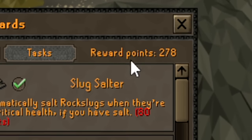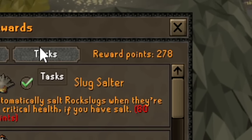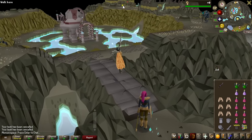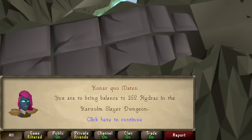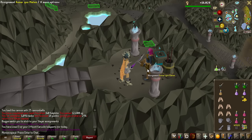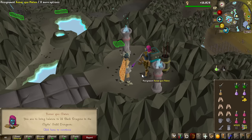Unfortunately, I don't have a massive stack of Slayer points, I only have 278, so tasks like Cal fights I'll have to do, and the ones I'll skip are the really long ones. 162 Hydras? Yeah, that's like a couple of hour-long tasks, so that is definitely one I'm skipping.